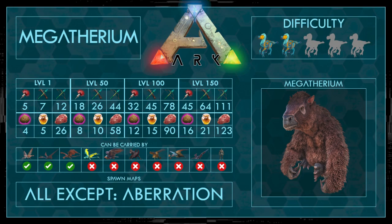First of all, the stats: it doesn't need that many narcotics, and as food I would recommend using kibble or giant bee honey. Otherwise you could also use meat — any meat — but you need much much more of that. It can be carried by a Wyvern, a Karkinos, and a Rhynocerotops.